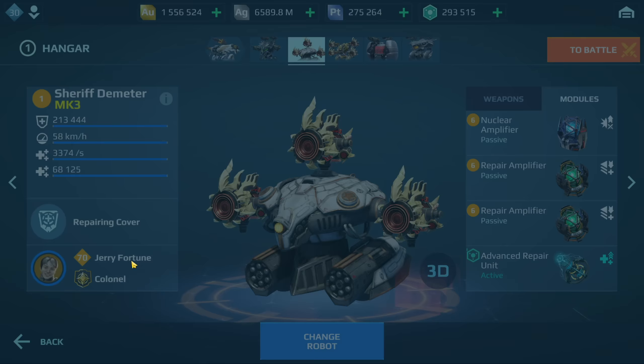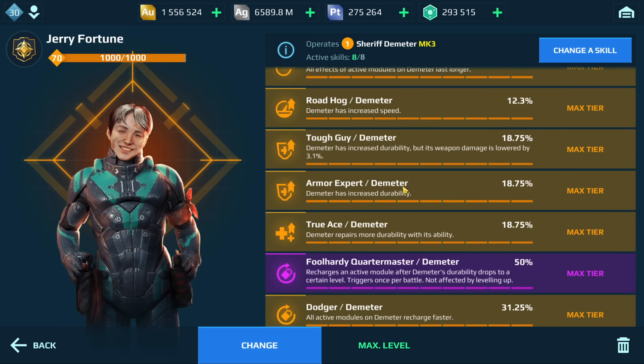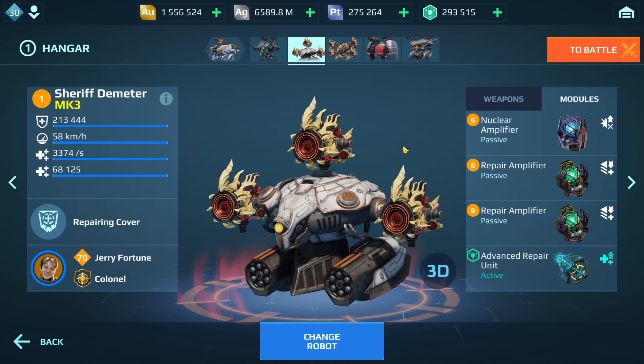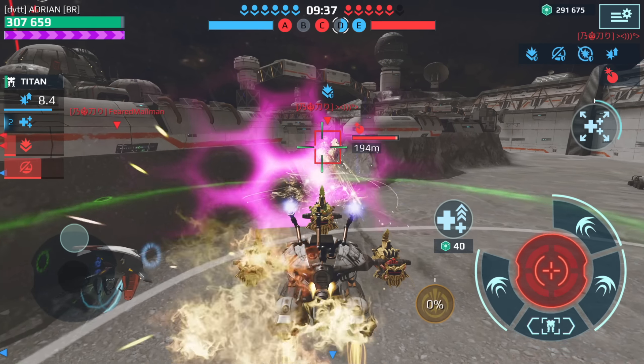In terms of modules everything else is the same. You could use the App Meter pilot. For the drone I have the Nebula on, but I think Persephone might be a good one, or even the White Art. Let's jump into some gameplay of the Havoc build.